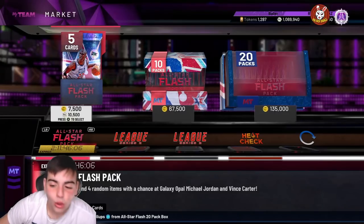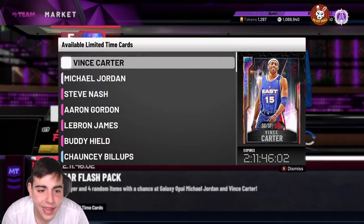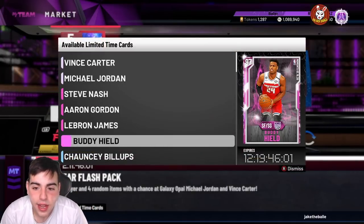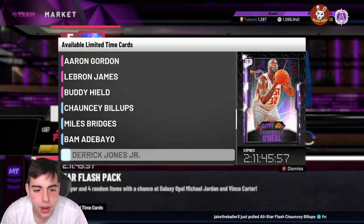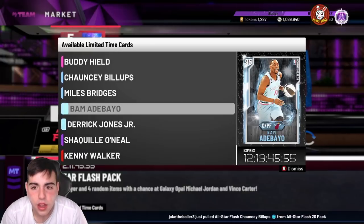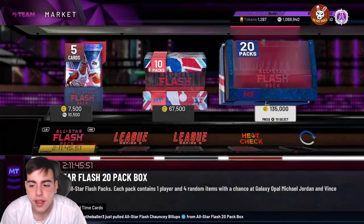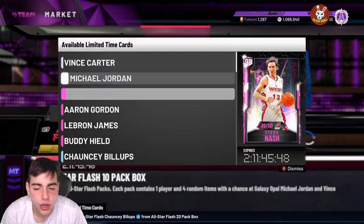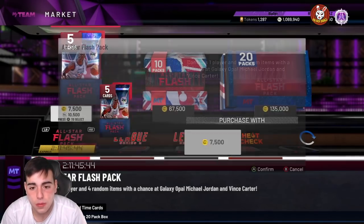What's good YouTube, it's YABOYBUGS back on another NBA 2K20 MyTeam video. Today we got the Aaron Gordon, we got the Buddy Heald, we got the new Bridges, we got the new Bam, we got the new Derrick Jones. We're going to pop some packs, go over little things with the market, and oh my goodness — Aaron Gordon did get robbed, but we got a Pink Diamond 97, so let's pop a pack.